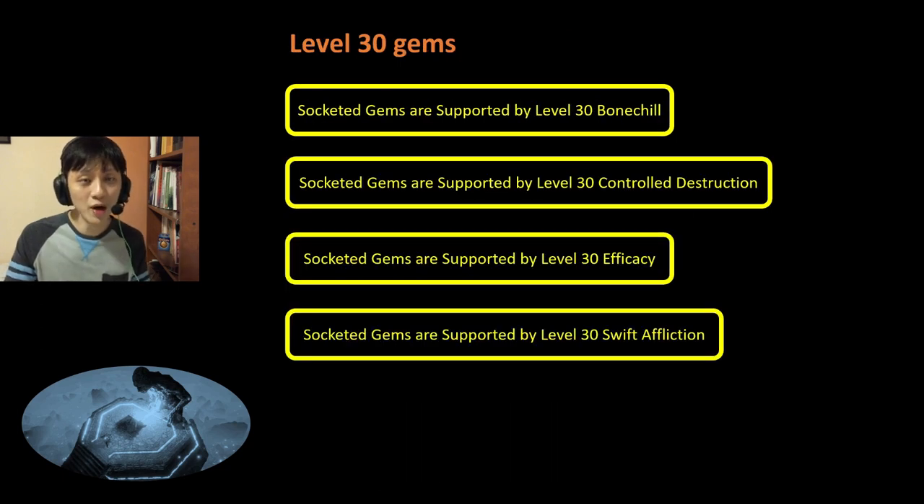Next, we also have Level 30 gems. You may be browsing and see things like Level 30 Bone Chill, Level 30 Controlled Destruction, Efficacy, or Swift Affliction and think you can socket Cold Snap onto your weapon or shield to free up gem slots. Well, you are wrong — because these Level 30 gems do not appear on one-handed weapons or shields. So you will be looking for these gems high and low and they will not exist. Do not look out for them. They are not relevant for Cold DOT unless you are interested in using a unique staff.